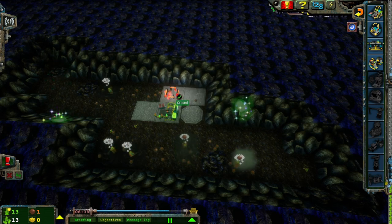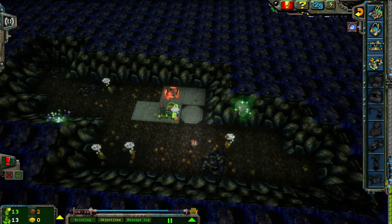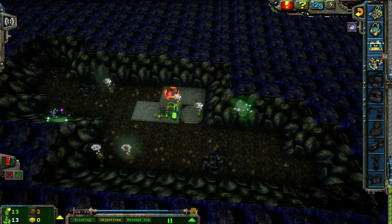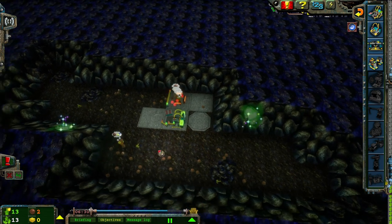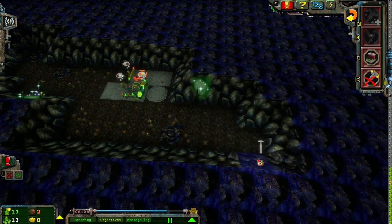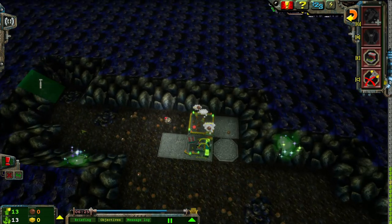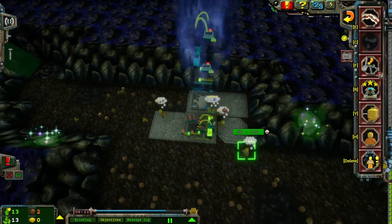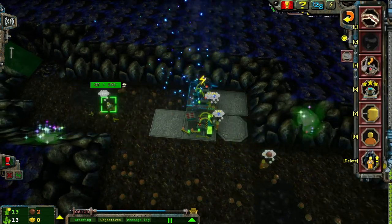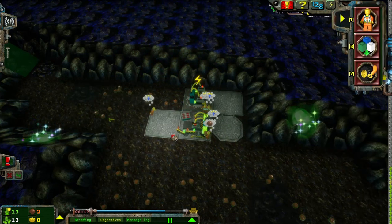Actually, the teleport station could go right here, no problem. The power station can go right here — make an L-shape right there. Just reinforce those bits. I'm not ready to deal with whatever could be. Just in case. I don't trust this level to not throw something at me before I'm ready for it.